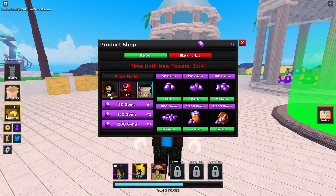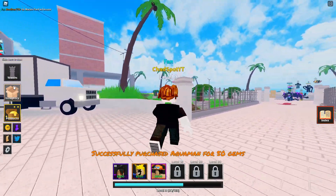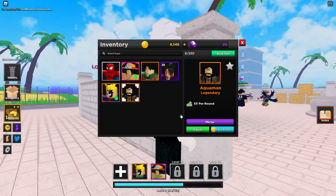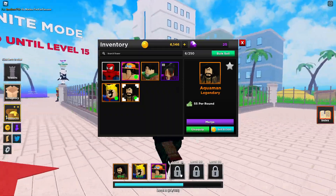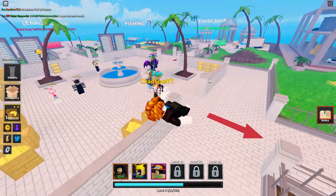Those free gems are actually going to allow us to get a nice unit right here boys - we're gonna go get Aquaman. Aquaman is really gonna help us out in these story modes. Let's go equip Aquaman. Now we have a money unit. Now we need to go level up because we are down bad.